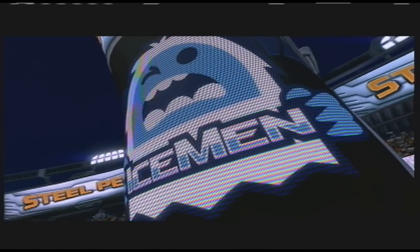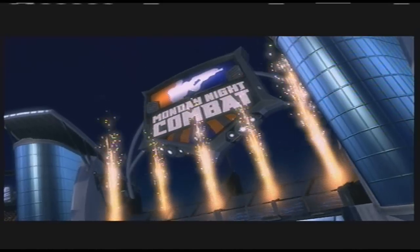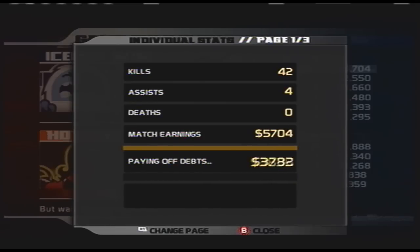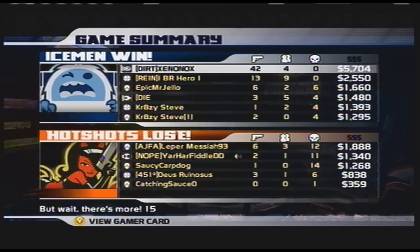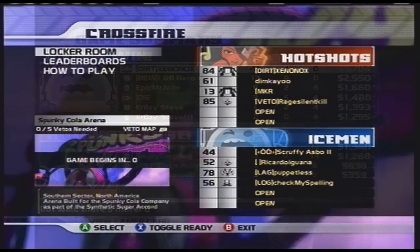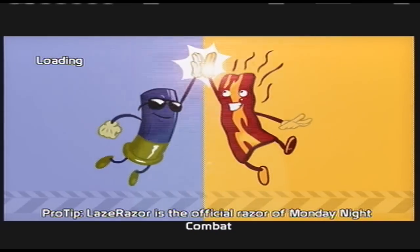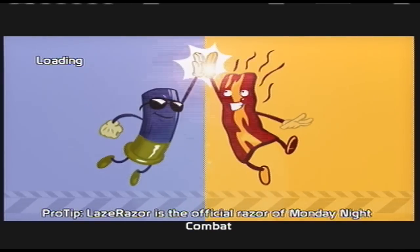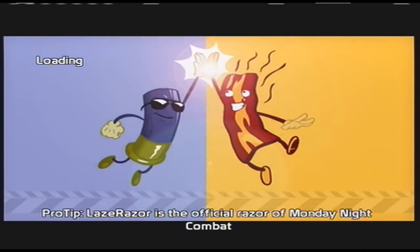The gunner is mostly a point-and-shoot class, but it requires skill to place yourself at the correct spot at the right time. You also have to be really good with your motor. The motor is a great weapon to use at all times since the minigun takes a long time to use and reload. The motor is a good secondary for killing enemies, weakened players, bots, and turrets.